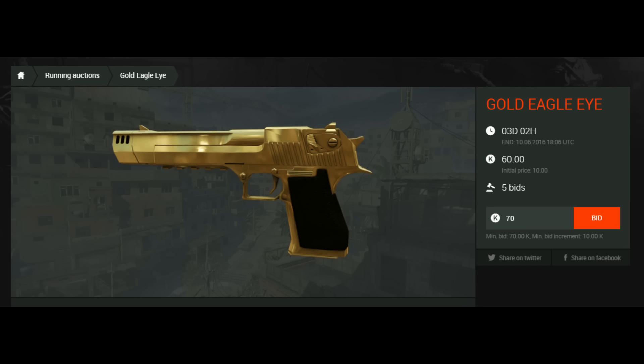Next auction is a Gold Eagle Eye. Many of you probably have it already, but if you don't, it's only 60 credits at the moment. Eagle Eye is a gold weapon — you don't pay repair costs for this secondary gun, so it's really useful. 3 days and 2 hours are left if you're interested.